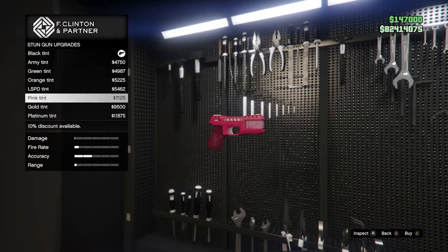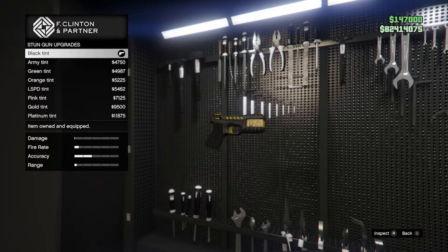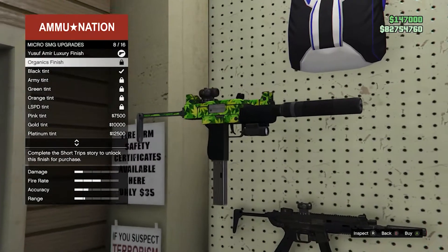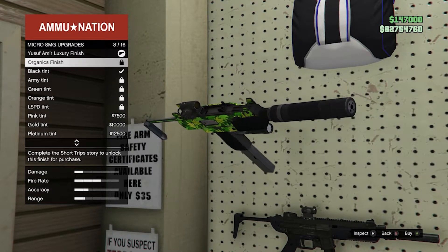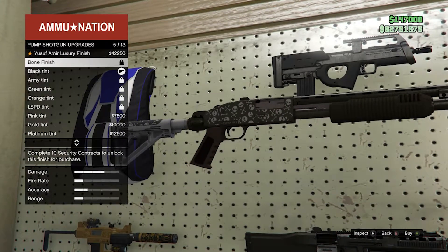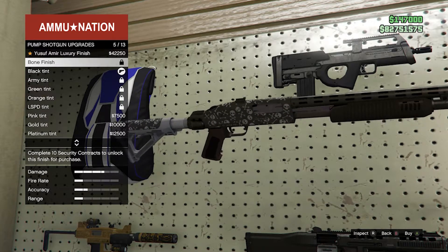Now let's move on to the Ammo Nation store, because there are actually three special camos that Rockstar introduced as part of the patch notes. Starting with the Micro SMG — it got a new weed-type style camo, a pretty neat camo. To unlock it, you have to complete the short trip story, which is one of the VIP contract missions where Dr. Dre has you get the files from his phone — that whole record deal storyline heist.